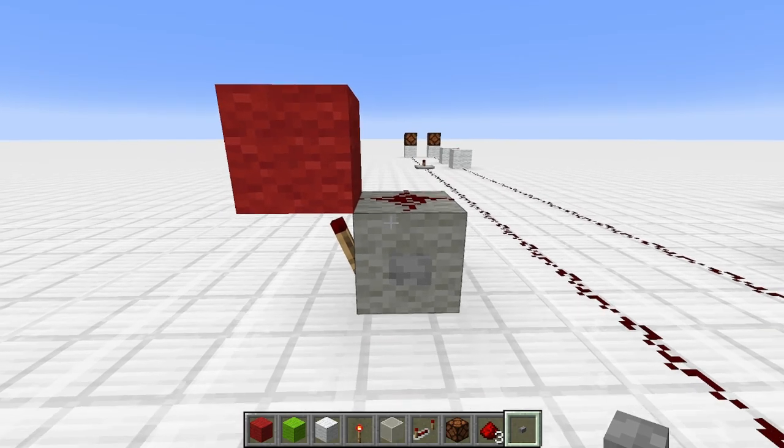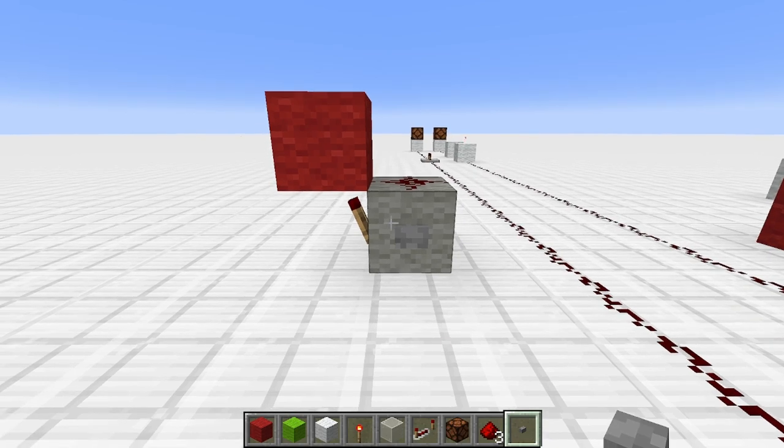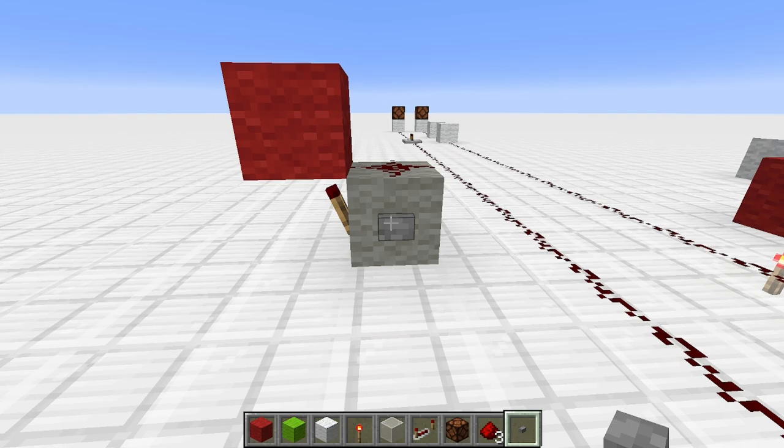Torches also have one other unique feature: if they have to change states more than eight times in 60 game ticks — which is three seconds — the torch will burn out, which looks exactly like this.